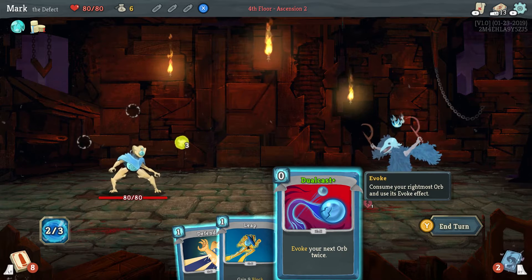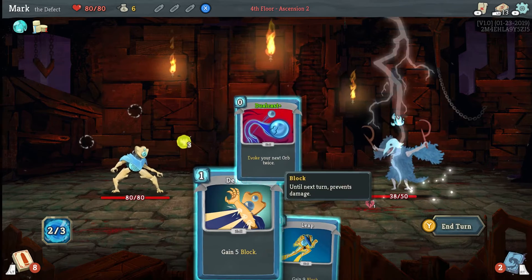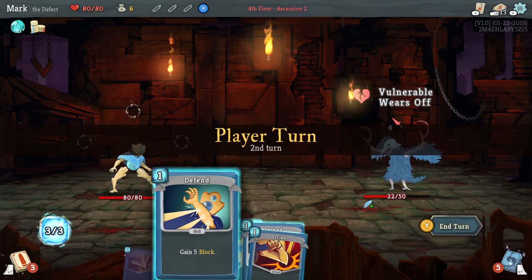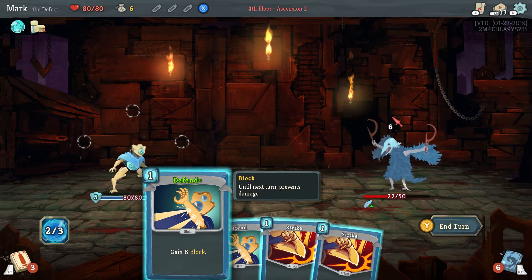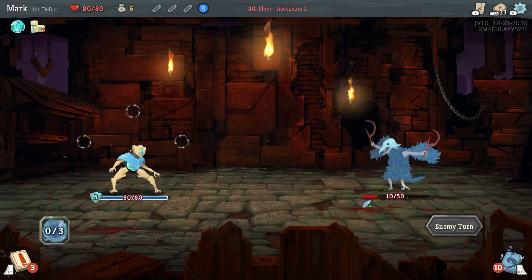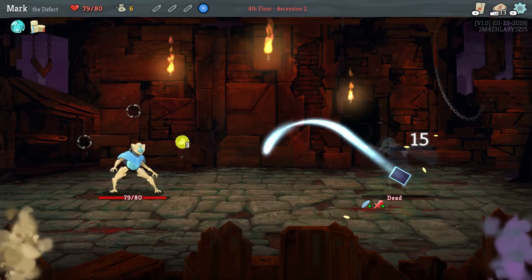Dual cast will auto use the active ability of this orb twice, which is to deal 8 damage. I think I'm going to go ahead and do that just to tear this guy down as quickly as possible. Doing that means we lose the passive benefit of that. I have to remember that the better copy is in our deck — without the orb above our head we're not doing that end of round attack we get for free.